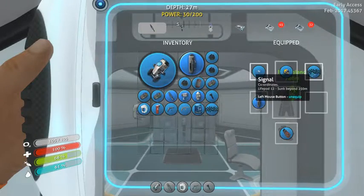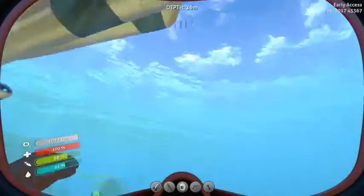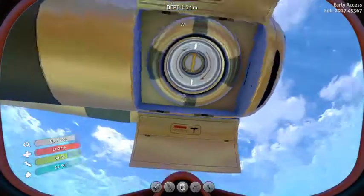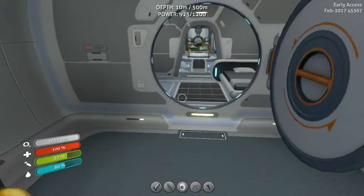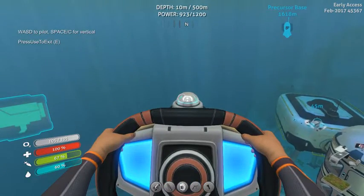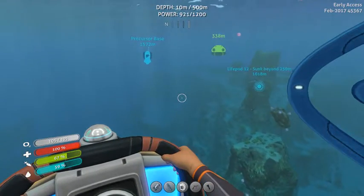I have the Deep Life Pod in my head, which I can't remember if I went there yet or not. I mean, if I did, then I would have turned it off. So let's see where it is — way over there. Okay, we'll go ahead and explore that life pod. And hopefully I'll find some wrecks on the way. I need to find the power charger, but that'll come later.